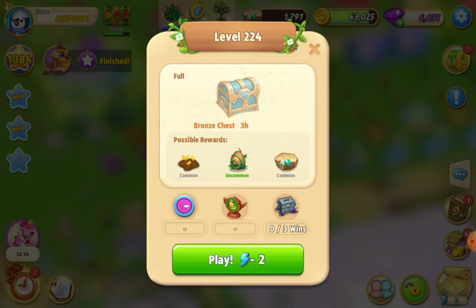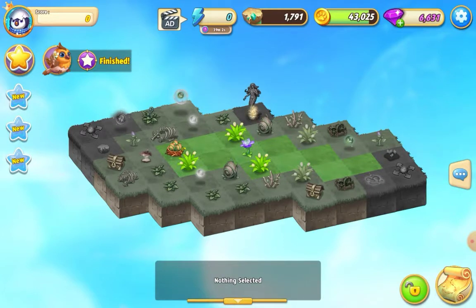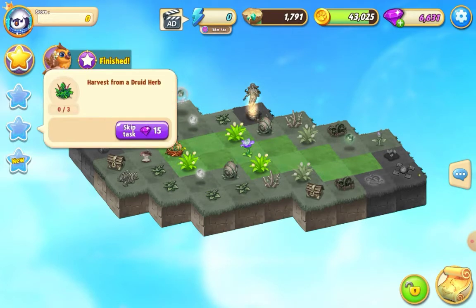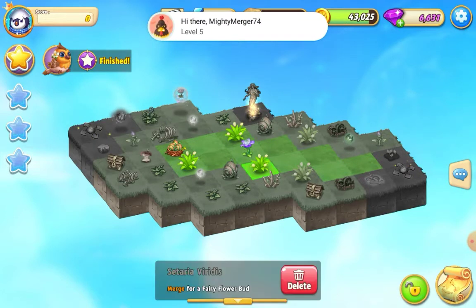Welcome everybody, I'm playing Merge Elves and about to try level 224. It costs two energy and we can win a bronze three-hour chest. It's a nice small map after the last level. We've got to lift the curse by merging seven times, harvest from a druid herb three times, and fully lift the curse.